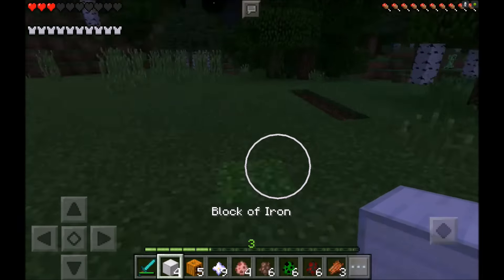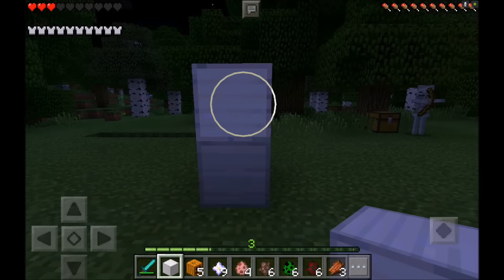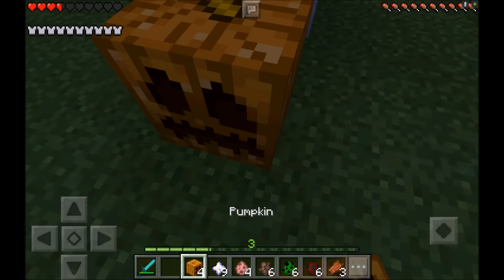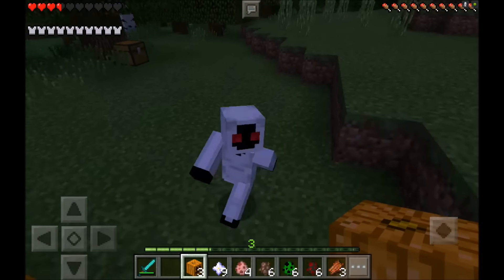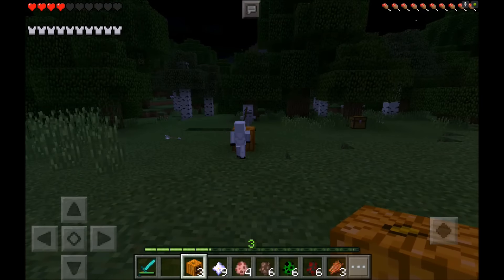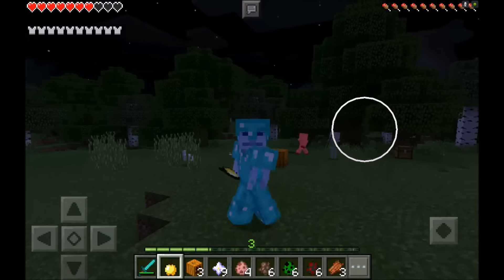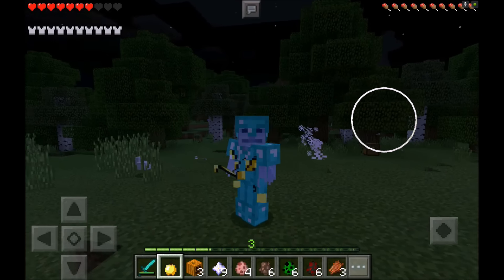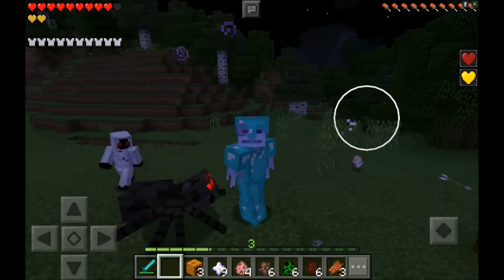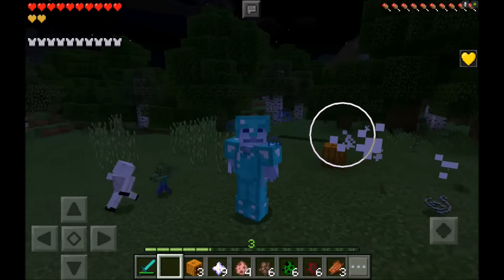He dropped four regular apples and one golden apple. I do believe it varies — you could get like six or seven apples. He could drop more or less. Let me put the head on top and spawn another one. I like them better when they're babies — I don't really like the adult ones because the adult ones can get angry and are kind of hard to kill. The baby ones are a little easier.